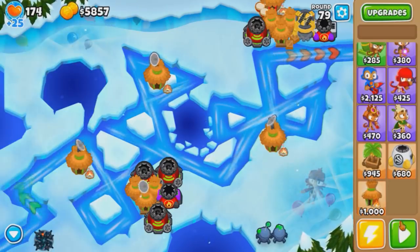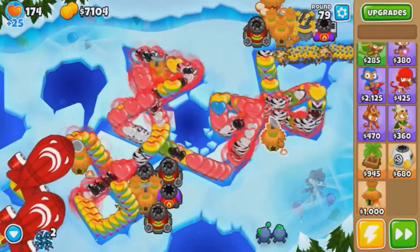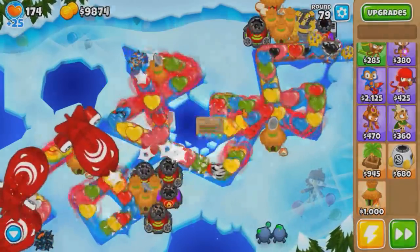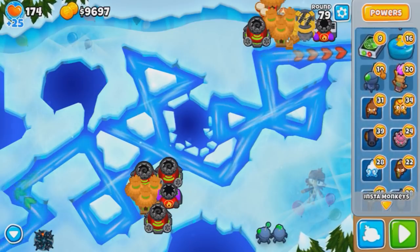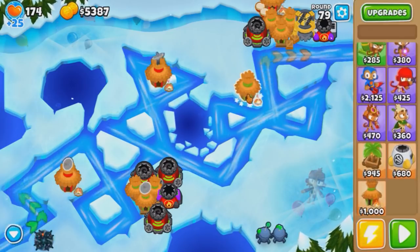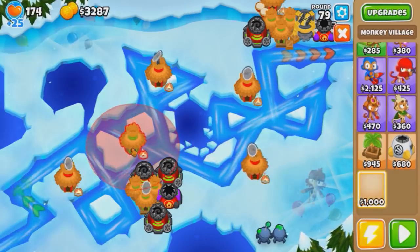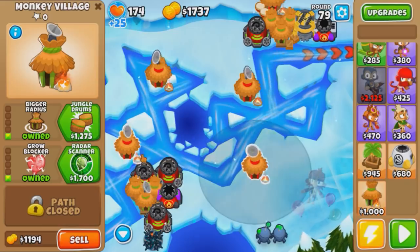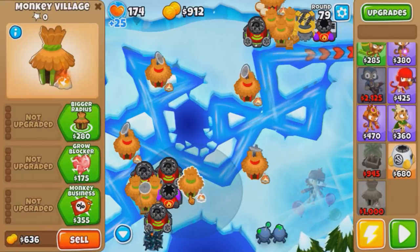Four of them should be good enough — they have pretty good coverage. But it's not working, we need more. Four isn't enough. Let me use more abilities. Rego blocker only affects existing bloons? It's not infinite? Oh no wonder — I think we gotta get rid of it. 33,000 bucks. What do we buy with this money? Probably spike storms. We can't use the ability this round. Let me just get a ton of spike storms back here. Let me get a 1-1-0 for good measure.